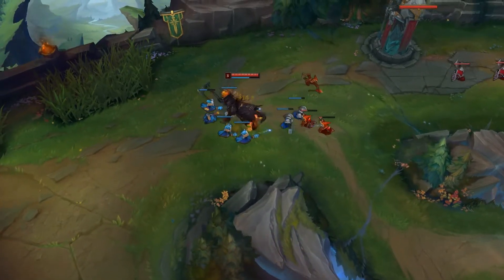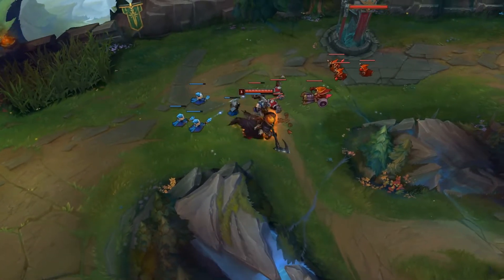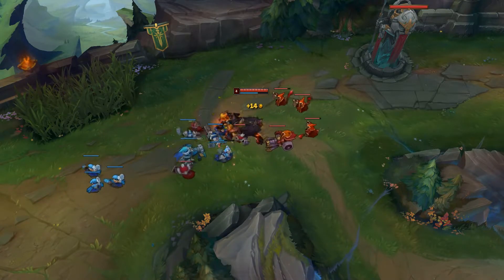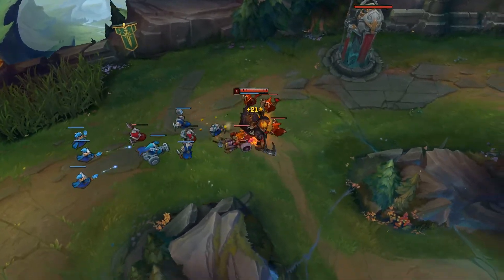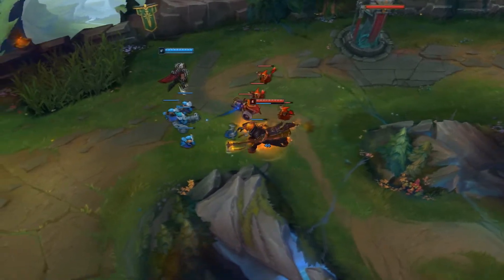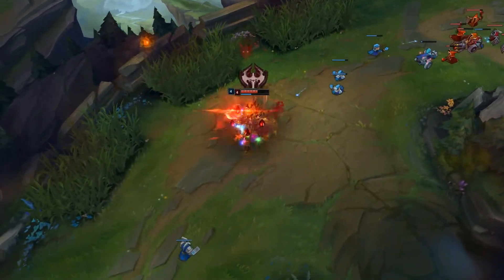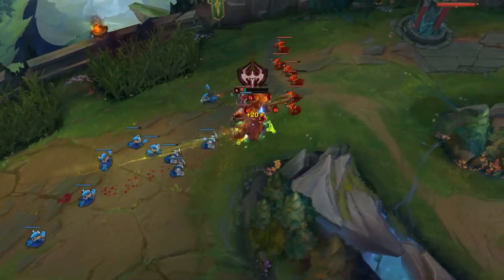If they have a lot of ranged champions that can kite you out, that's also quite problematic, because Hecarim really benefits from jumping in and bursting, and then staying in the fight. After his initial gap close he doesn't really have a way to catch up to people except just running at them. Since you'll be running Ignite and Teleport with this setup, you won't take Ghost so you won't have that chasing potential either. You will however build Righteous Glory, so that item will help you quite a bit later on with gap closing. It's still better to pick him into melee matchups than into a lot of ranged, but if they have an immobile AD carry you should consider the champion.